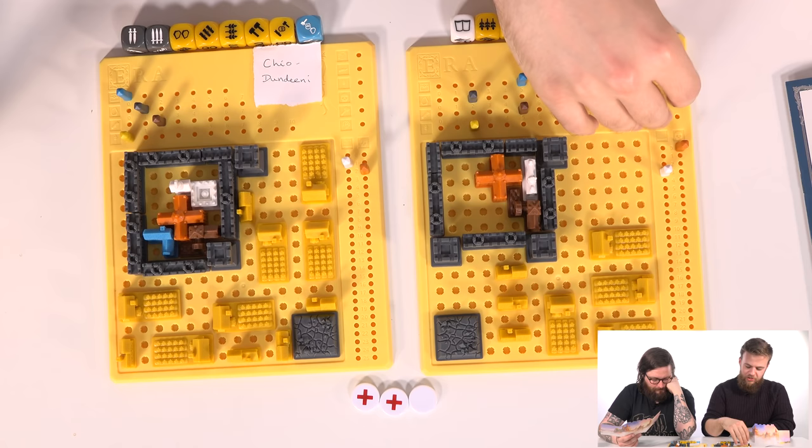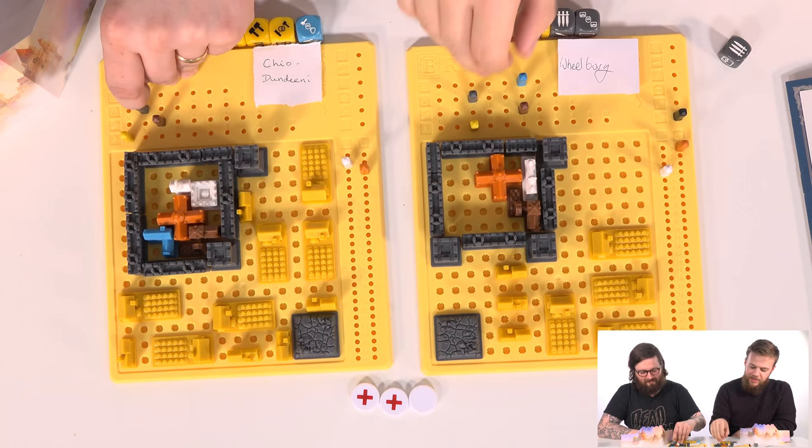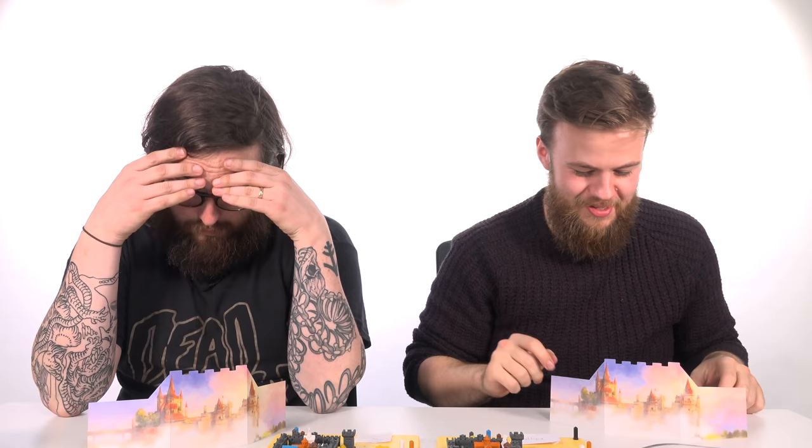Extortion - I can take a thing from you. I shall take a trade good. I didn't see that one coming. Let's do some rolls and rerolls. Touché. Here we go.